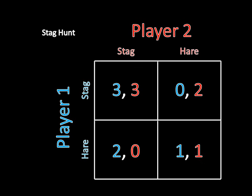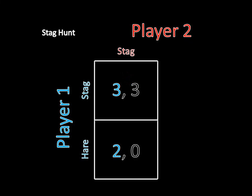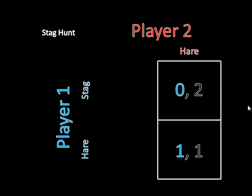In the last two videos, we solved games by looking for strictly dominated strategies, but here that's not going to take us anywhere. Suppose player one knew that player two was going to hunt a stag — player one should also hunt a stag because three is greater than two. But if player one knows that player two will be hunting a hare, then player one should also hunt a hare, because hunting a stag alone gets zero while hunting a hare gets one. So player one's optimal strategy is completely dependent on player two's choice, and the same is true for player two. This game is completely symmetrical — player two only wants to hunt a stag if player one is hunting a stag, and only wants to hunt a hare if player one is hunting a hare. As a result, there isn't a strictly dominated strategy for either player.